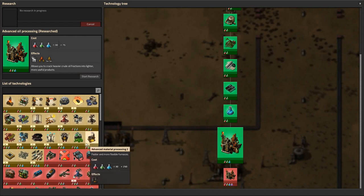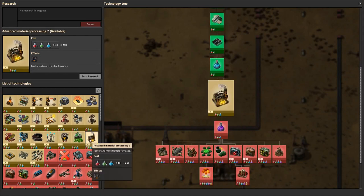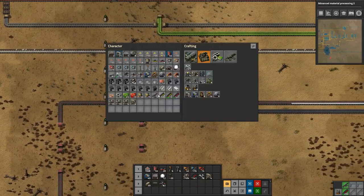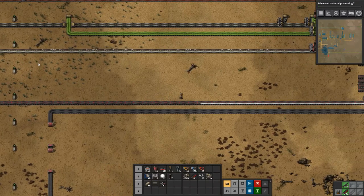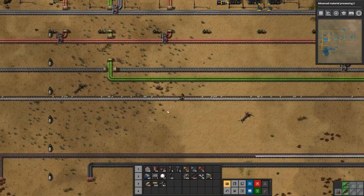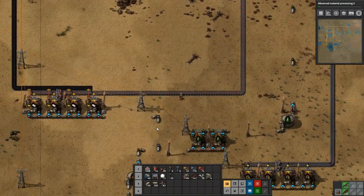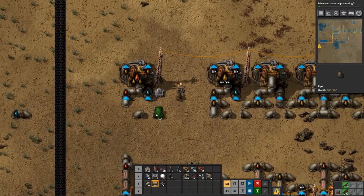Let's also get some more research going. Could do some of the uranium stuff... well actually let's do this because I think I want to use electric furnaces. Here we have the pipes, and we also need more underground pipes as well. Let's go and get this setup finalized so that we can start making batteries and all of the good stuff, and get robotics going so that we can get our robots to do all the work for us — that is always a good thing.